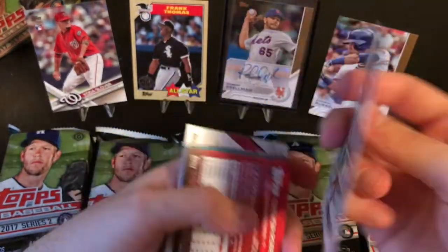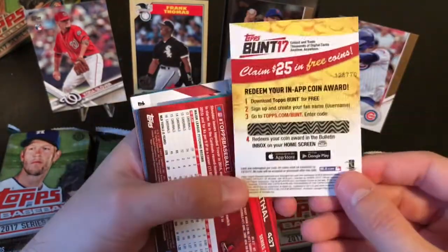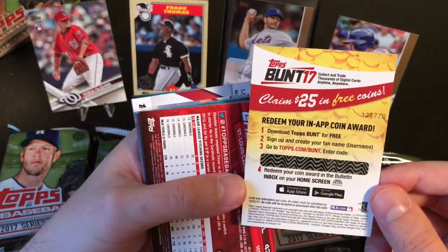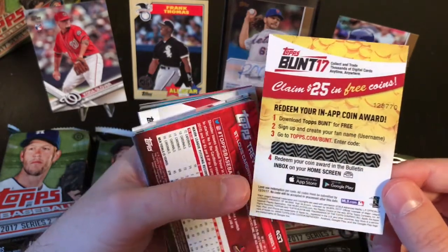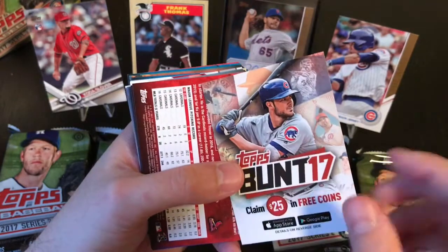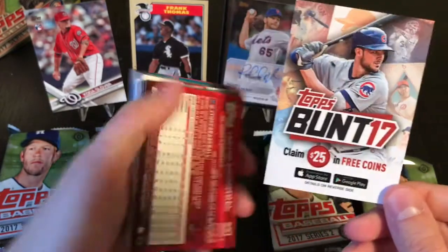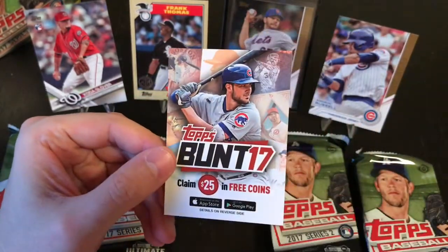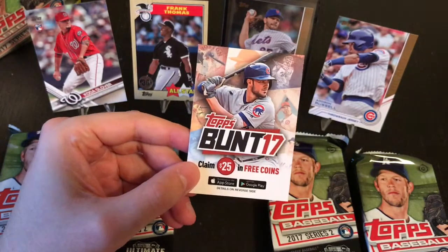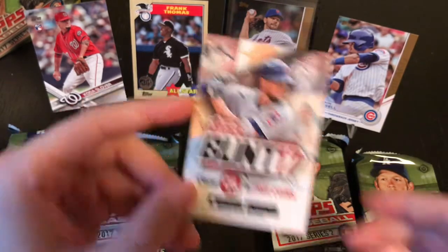Alright, so on the back - Topps Bunt 17. You have $25 in free coins on Bunt. I'm playing Bunt I guess. I don't really get what the fun of it is. You don't collect cards, you don't get anything - they're just on an app. We'll see what I do with this. Actually, if you're watching this video and you haven't subscribed - if you subscribe and then post a comment on this video, I will message you the code from this Topps Bunt card. First person to do it will get the code.